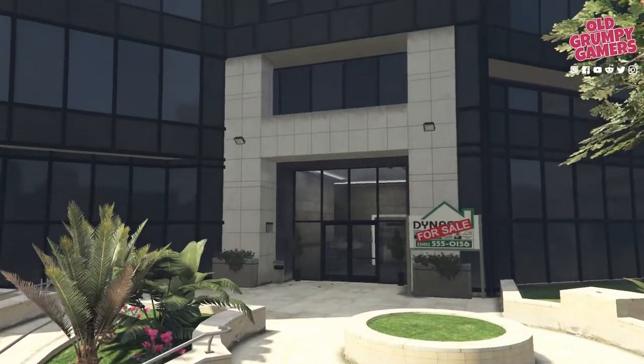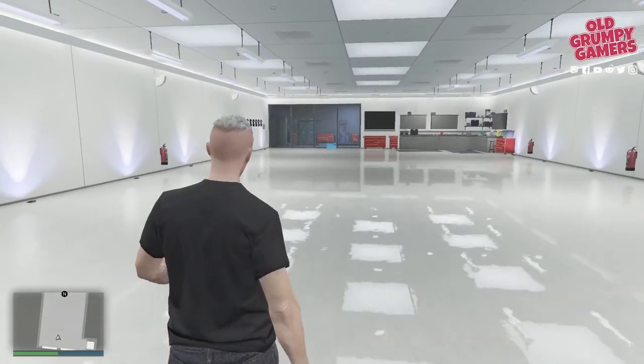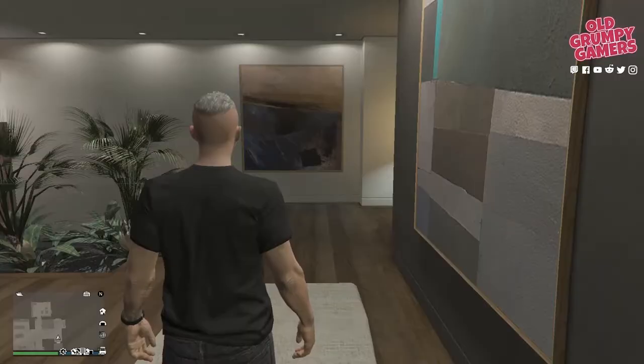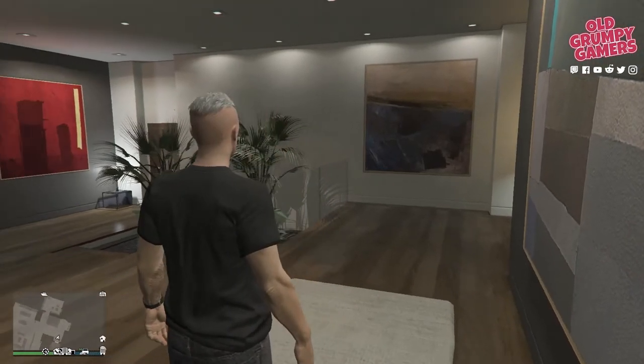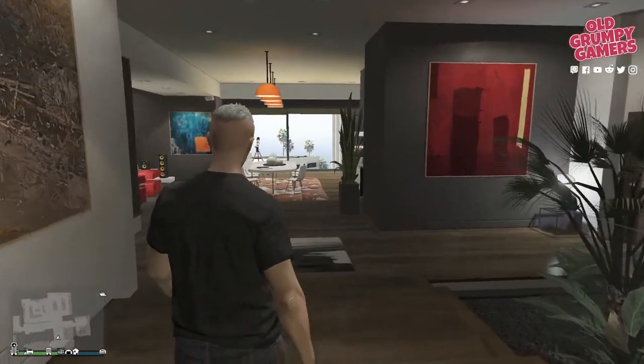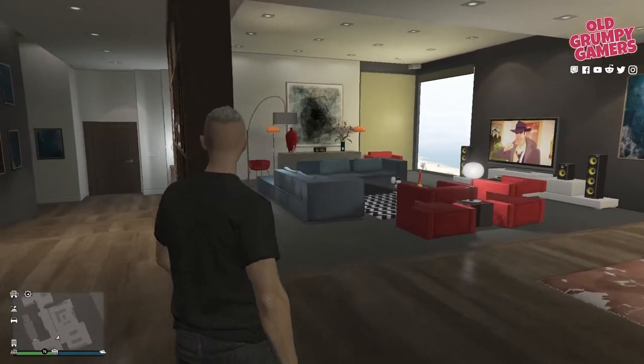There are three distinct types of high-end apartments. Each has the same facilities: 10 garage spaces, 6 spots for bicycles, and a bed so they can act as a spawn point. The core difference is the layout and aesthetic of the interiors. Starting with the standard high-end apartment — these are spacious, inviting, and often have great views depending on which one you get.